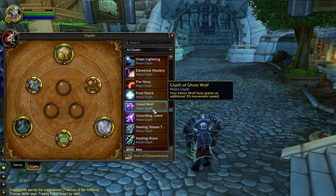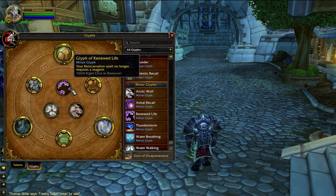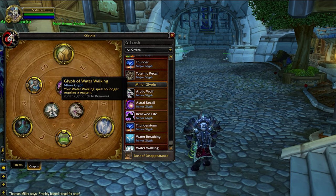You could consider dropping Healing Stream into comps where you might struggle to survive and go Glyph of Ghost Wolf for the extra movement speed. For minor glyphs, these won't have any real impact on the game — we slotted Renewed Life, Arctic Wolf, and Water Walking.